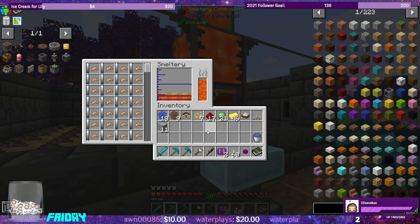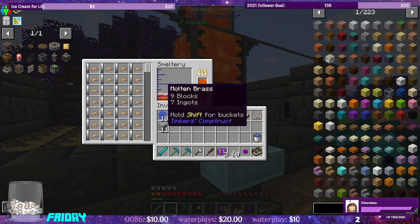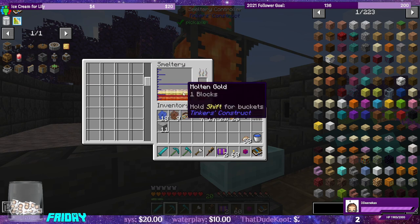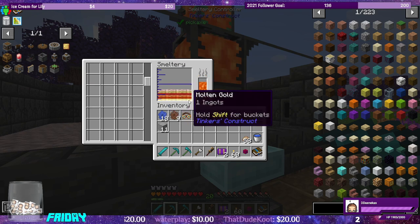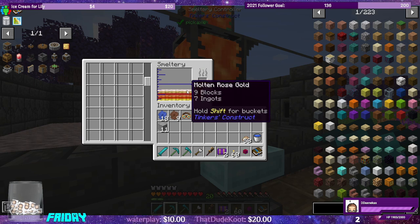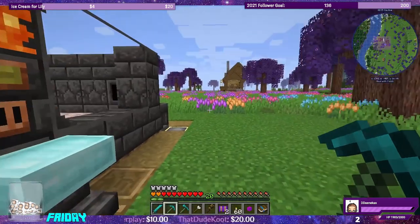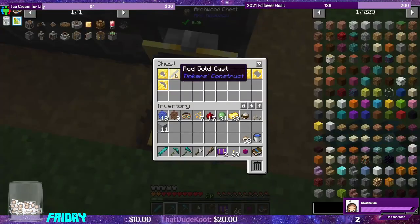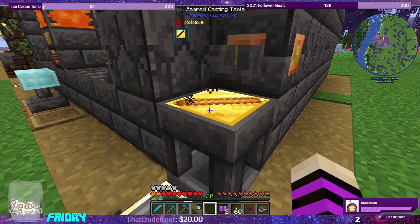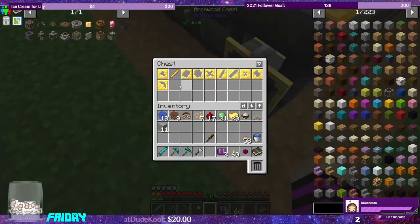Does gold mix with anything in here? That's gonna be the big bummer. Let's get rid of the maggots. Gold — it mixed into molten rose gold. Bummer. We have one ingot of gold. Let's hope that it's only one ingot — yeah, it's only one ingot. Lucky. We only need one for right now.